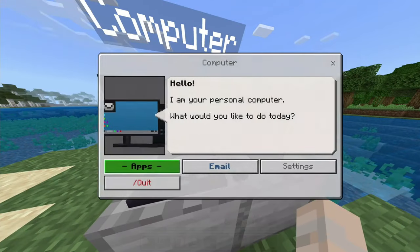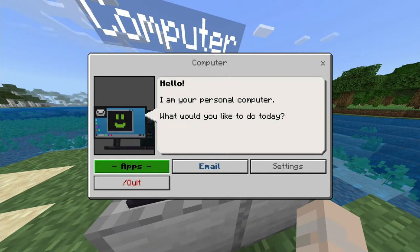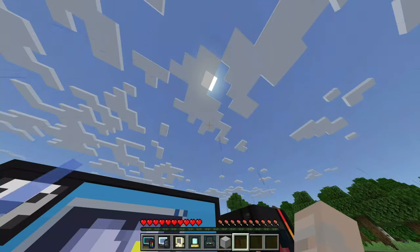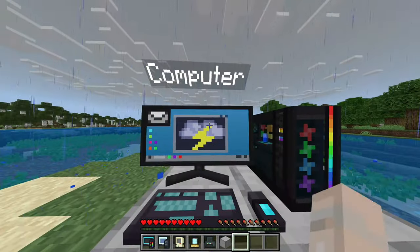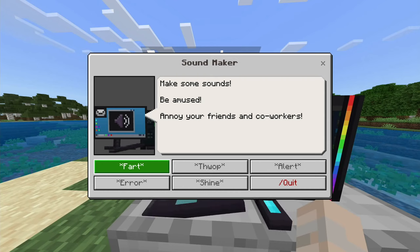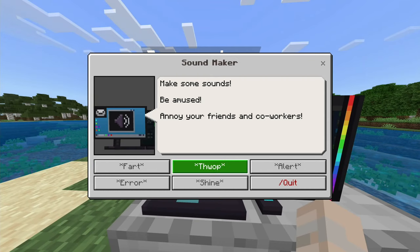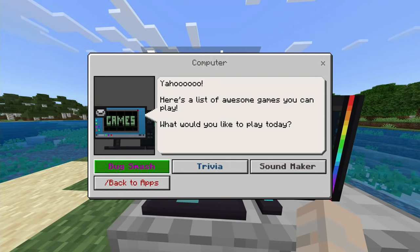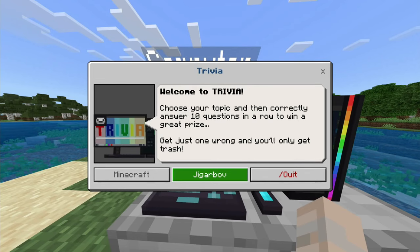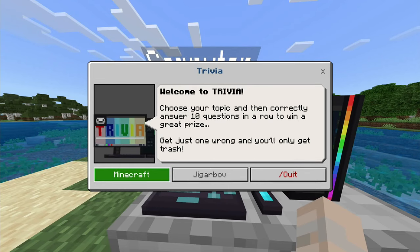Apps include Stats, which shows your age of world and current time — mostly world and player stats, kind of cool to know. There's a Radar that can scan for monsters, telling you the coordinates of nearby mobs. Weather app shows moon phases and lets you change weather — that's kind of cool. And there's a Soundboard in Minecraft.